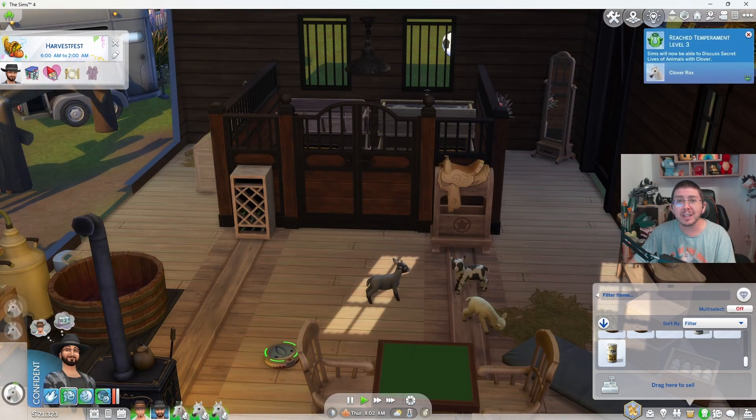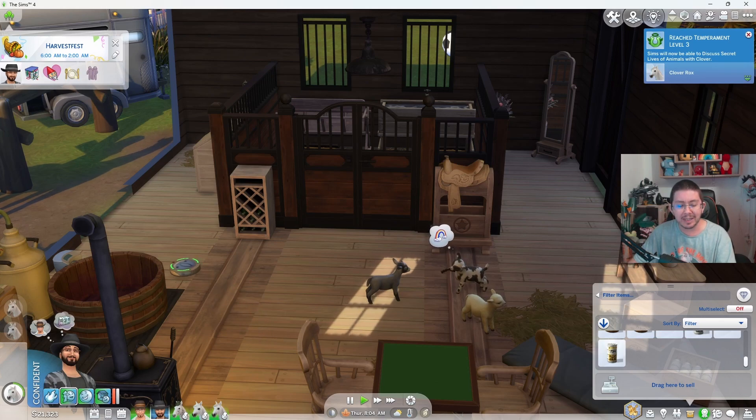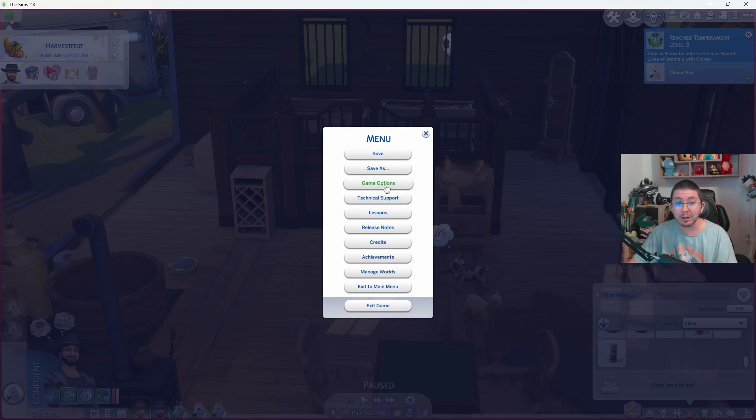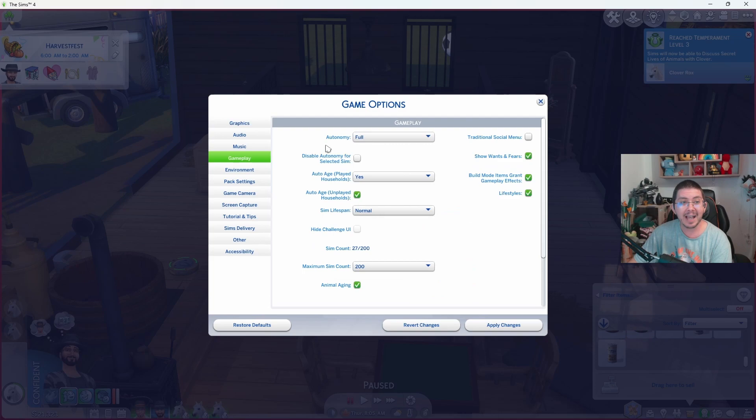If you want to stop horses from aging altogether, you can do this by going to the Game Options menu. Simply press Escape while in-game and go to Game Options. From there, go to the Gameplay section and set the Auto Age Played Households option to No. This will stop all of your horses and other Sims in your household from aging, including foals.